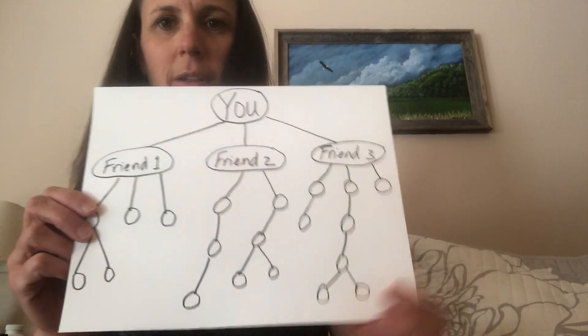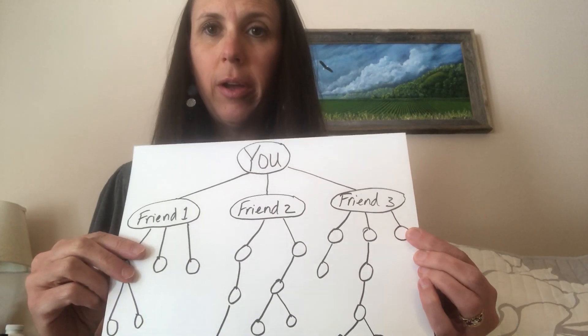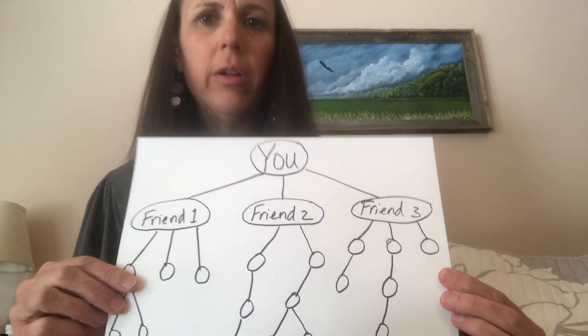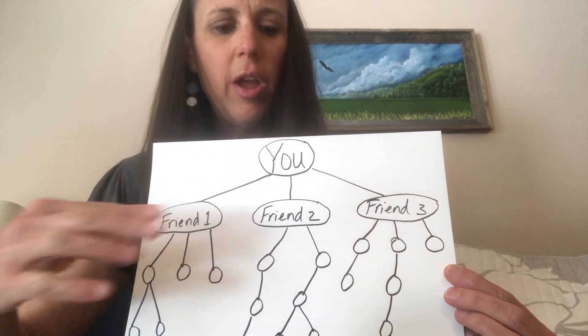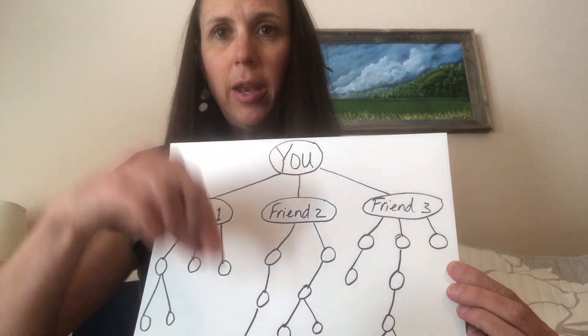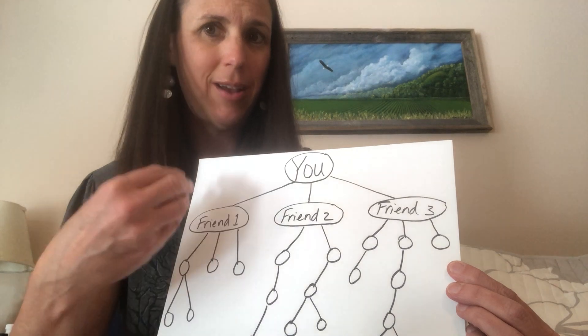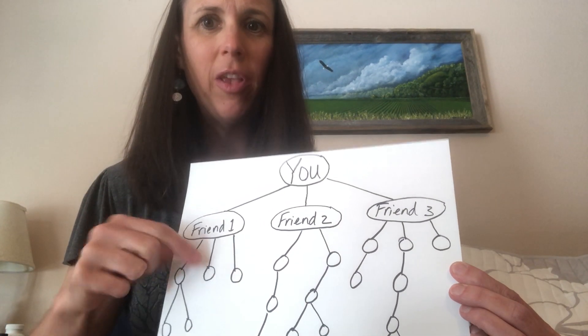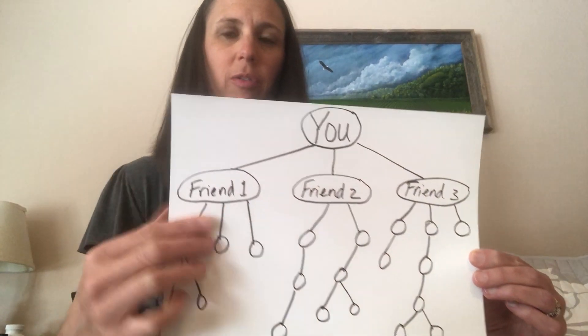The other helpful things to know are what a leg is and what a level is — we're going to focus more on legs with this bonus. Looking at this structure, you would be at the top. Anyone you help enroll with a premium starter kit or any kind of starter kit — if you help someone get a wholesale membership — they are part of your organization. Going across, the ones you directly enroll would be your level one. Anyone that joins under them as their enroller and sponsor would create deeper levels, but also separate legs. So friend one would be your first leg, and so on.